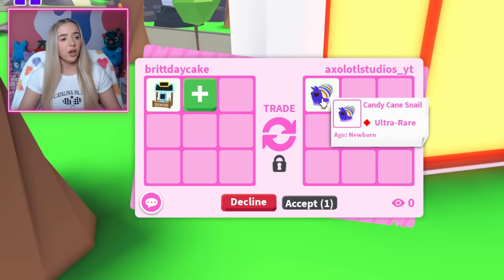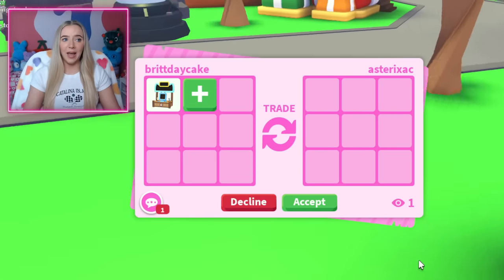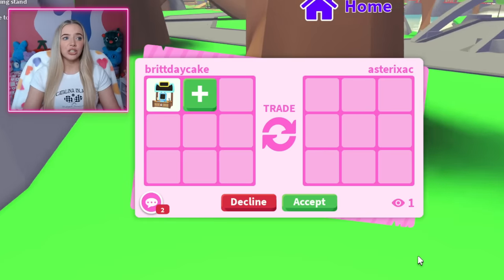Trading the classic trade stand. Another person offering just one candy cane snail — can't do it for that. We got offered four earlier. I don't know if you guys are noticing kind of a pattern with this. It's very chaotic and very hard to do.